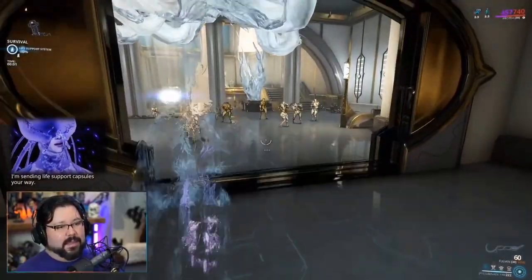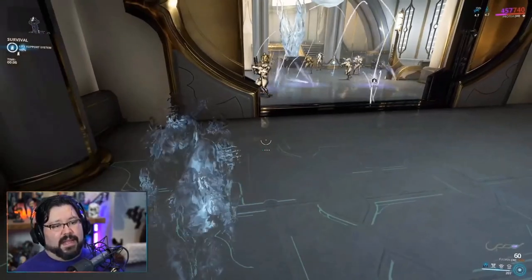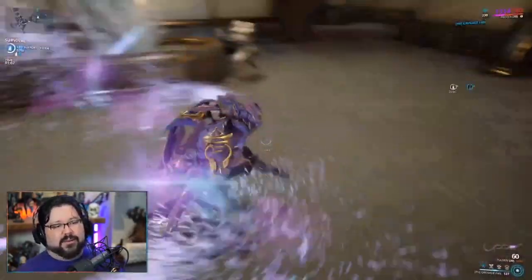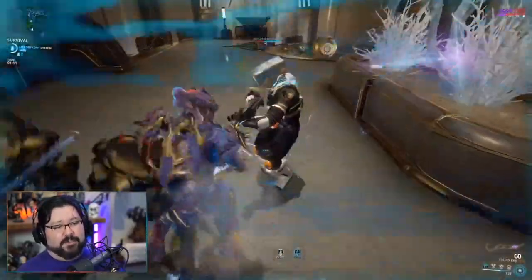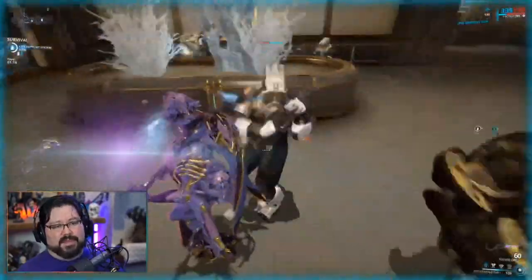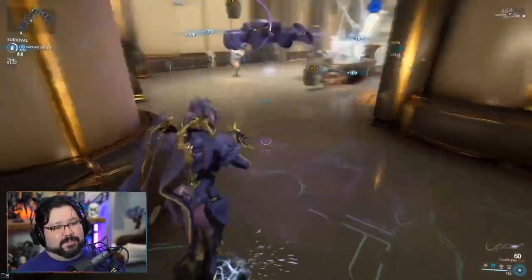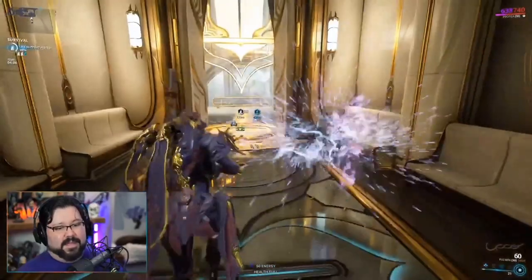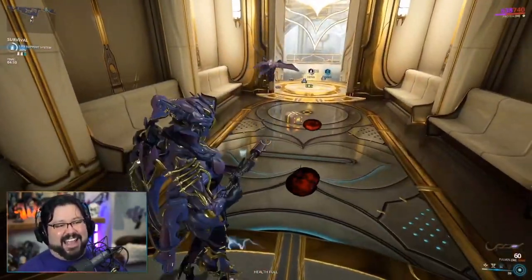Protea's first ability launches either a shrapnel grenade that staggers enemies and an AoE slash proc, or protective grenades that can be grabbed to provide shield recharge and extend the duration of shield gate invulnerability. Protea's second ability is a turret that shoots nearby enemies, and each enemy hit increases subsequent damage dealt. Her third ability makes her place dispensers that create special health and energy orbs or ammo.